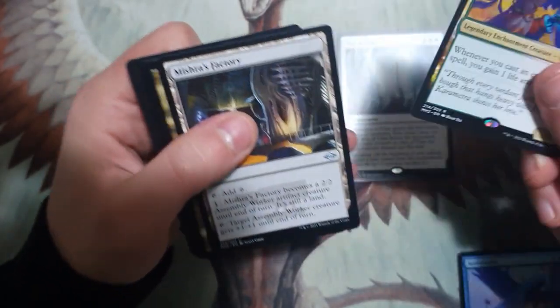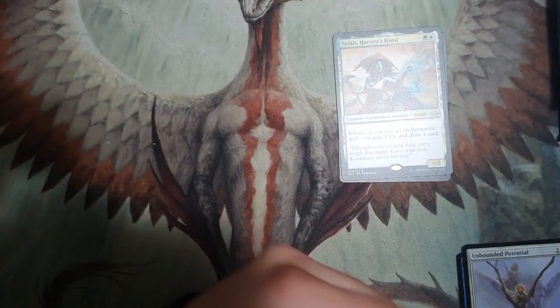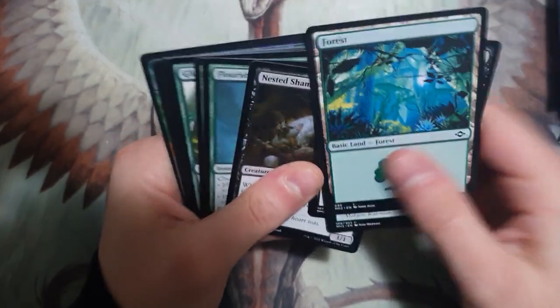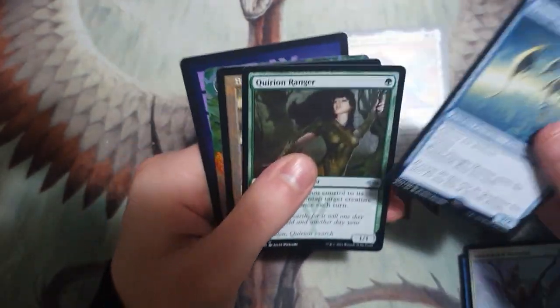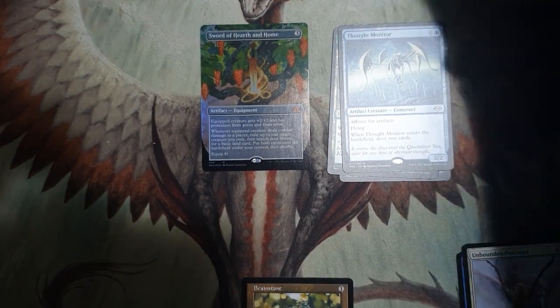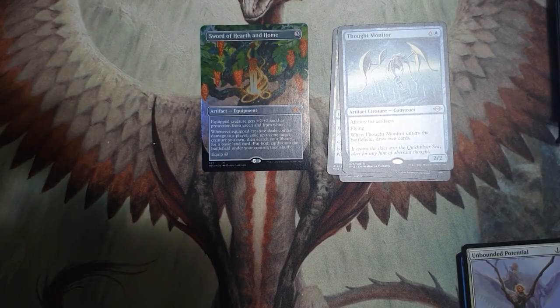Nothing crazy as of yet. Maybe it's a slow burner kind of box — it's teasing us, saying there's nothing much happening here, and then bam, a borderless sort of half-at-home foil comes out of nowhere. That's why it's teasing us with these crazy mythic borderless cards.